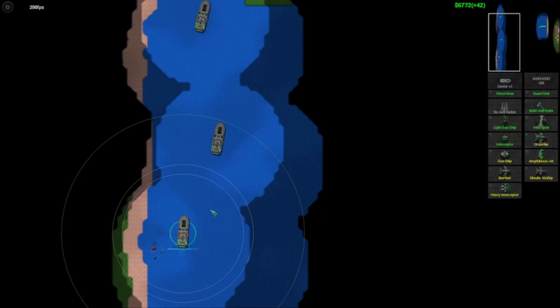The Carrier has quite a few different aspects to it. One of the first things you may notice is that it has three circles around it whenever it is highlighted. From what I can tell, the outer circle is its anti-nuke range, as this unit can build anti-nukes. The middle circle is its weapon range, and the inner circle is the range of the repair beam and laser shield.